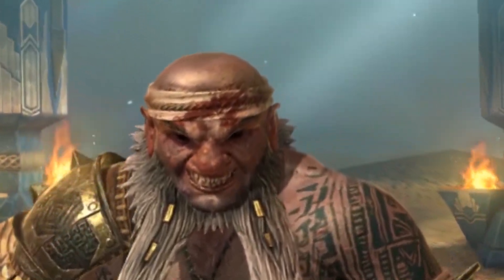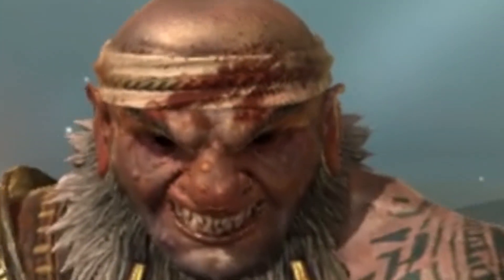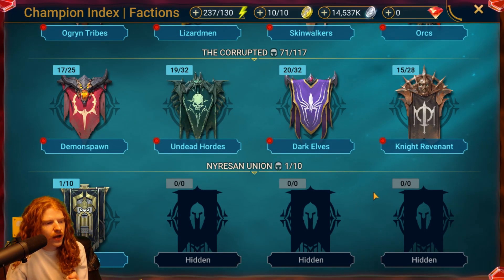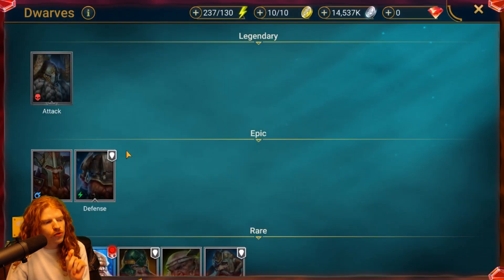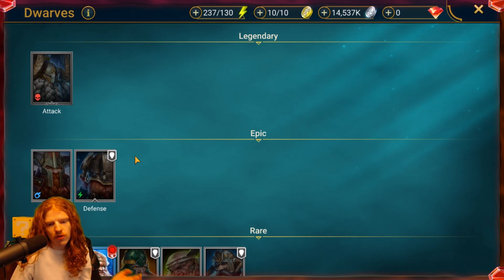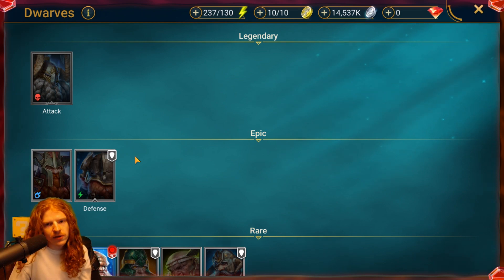There's something very unsettling about the way this guy is smiling at me. The dwarf faction is out. We have new characters in the game — there's 10 new characters. I did acquire one of them, but we're going to go through all of the characters today, talk about which ones I like and which ones I don't like.